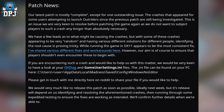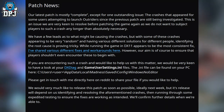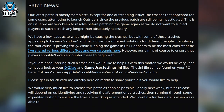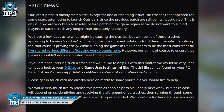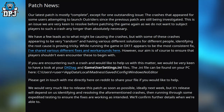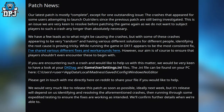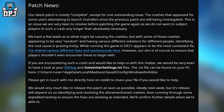If you are encountering a crash and would like to help, they'd be keen to look at your DX diagnostics and game user settings INI file, which can be found on your PC — the path is shown on screen. You can get in touch with them directly via Reddit, and a link to that post is below. They would very much like to release this patch as soon as possible, ideally next week, but its release depends on identifying and resolving the crashes and running tests to confirm fixes are working.